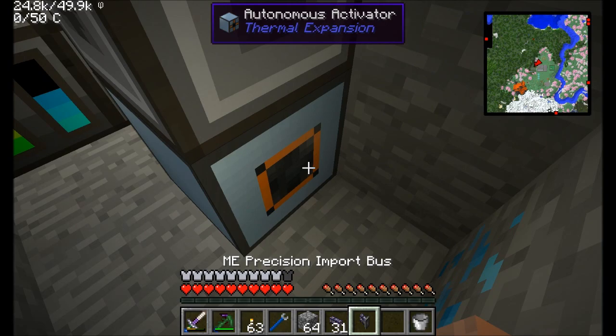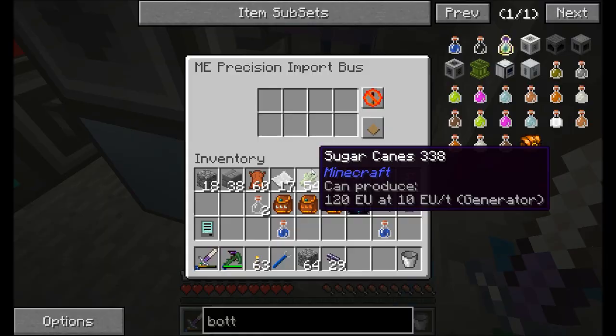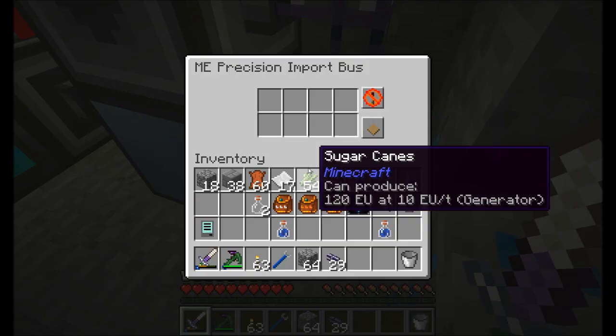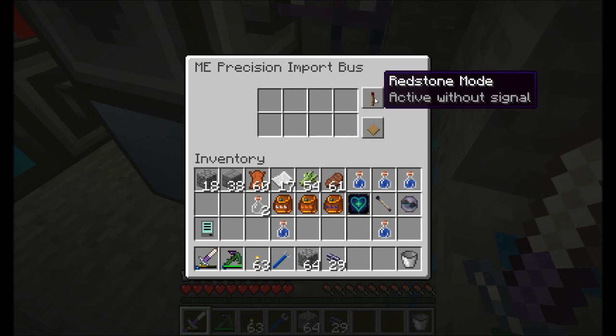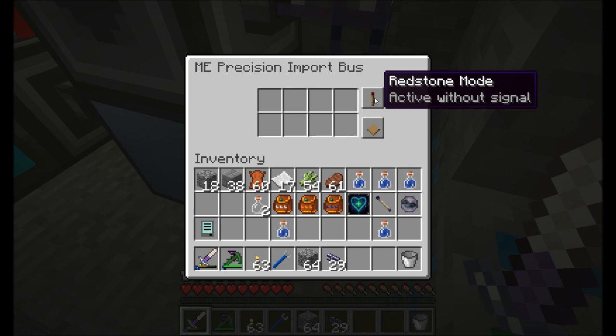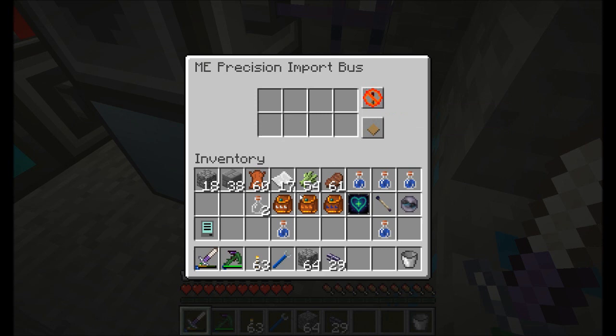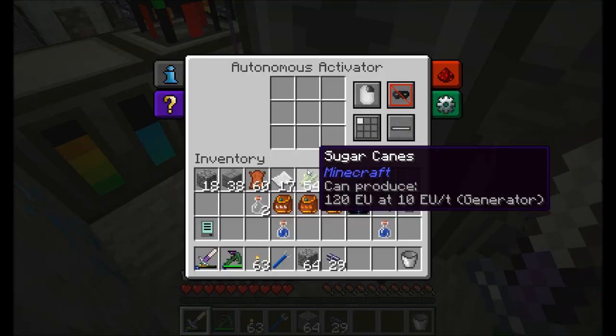The precision import bus is a little more useful for us. You can control when it pulls items in based on redstone signal — active when not receiving a signal, active when receiving a signal, activates once per pulse, or always active. You can also set up stack mode to move one item at a time or a stack. I'm going to move single items and say only pull out water bottles, so we can filter this guy — only water bottles get pulled out.